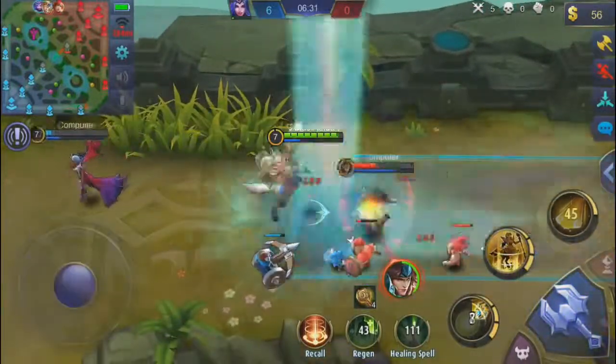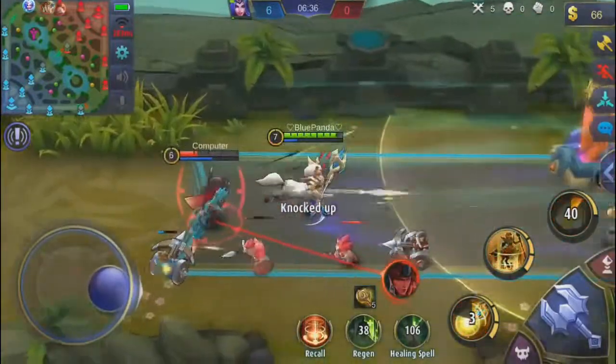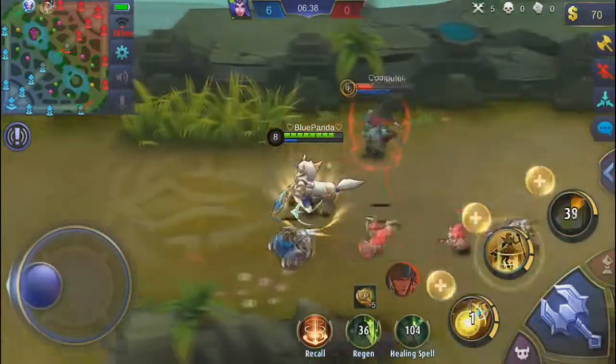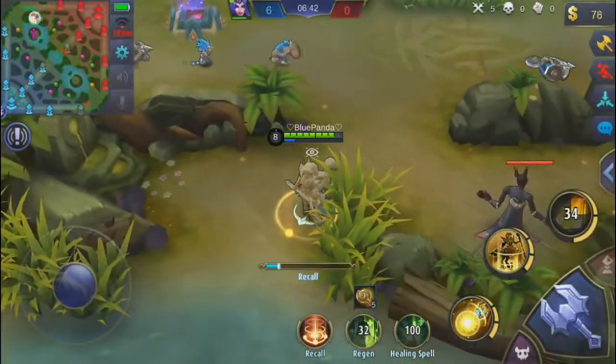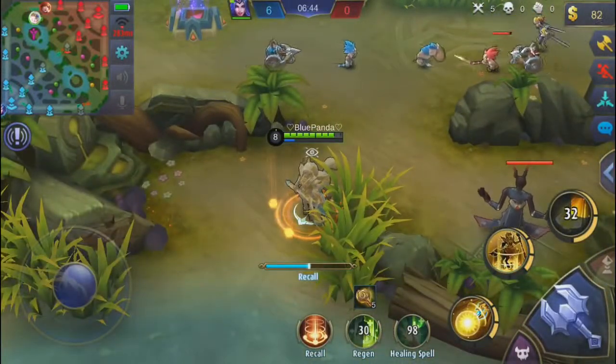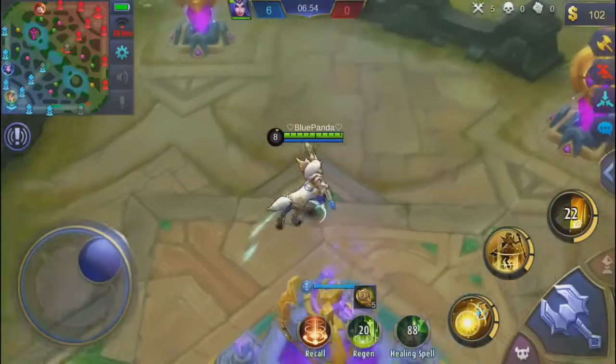I'm gonna do this — look at that, I think that is dope. I run so much faster in that direction. That's actually really cool. I guess we're gonna try something but now I have to get more mana. This item could potentially be really good for him because he will get so much mana.